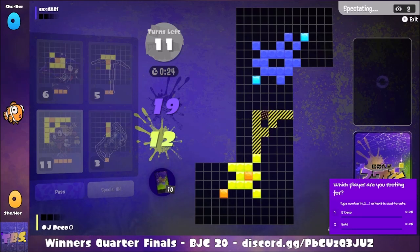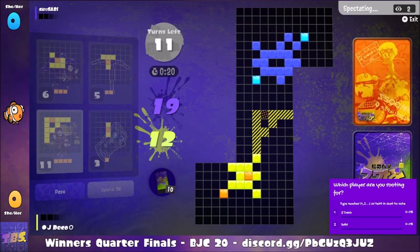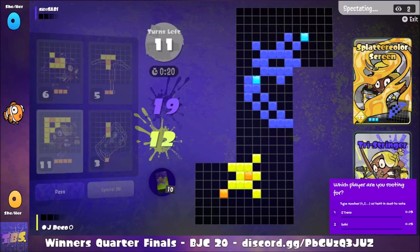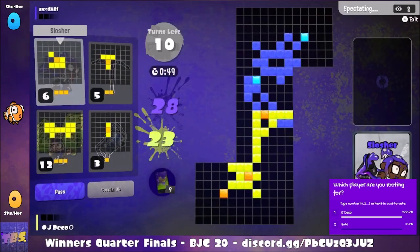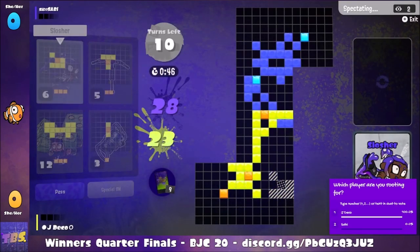We're going to have to see how Savvy follows up with that Pearl. The Splatter Color Screen placement is interesting here — it does sneak by the Tri Stringer, loses the clash, but it's really not that bad of a situation for Savvy. Jade Deco, on the other hand, is not exactly in the best position here.